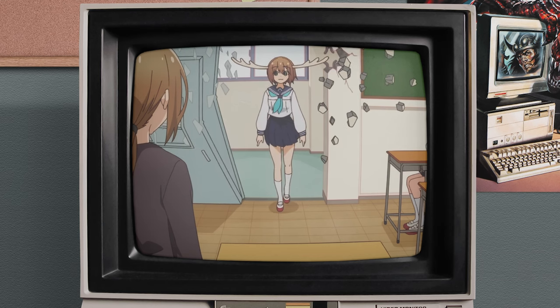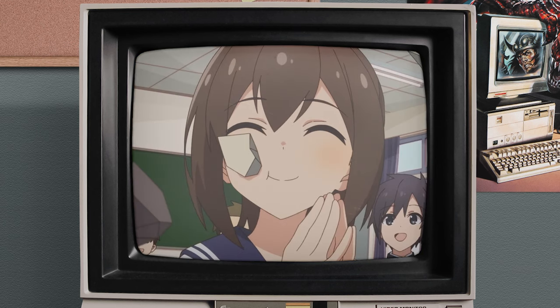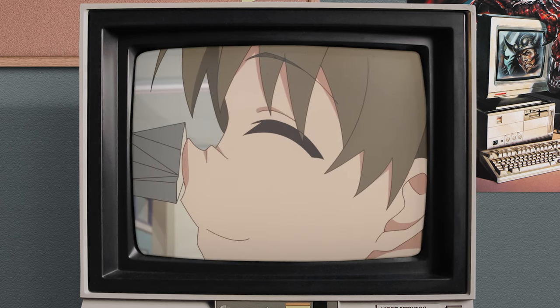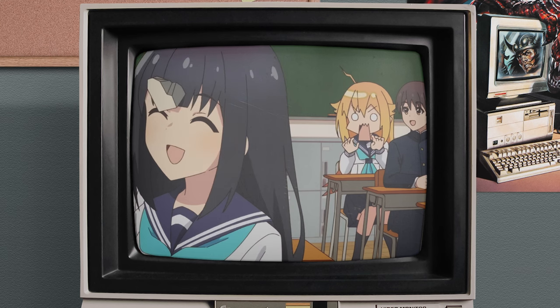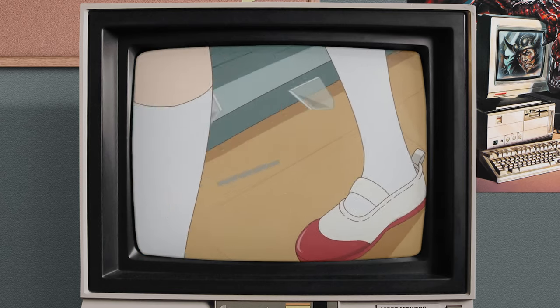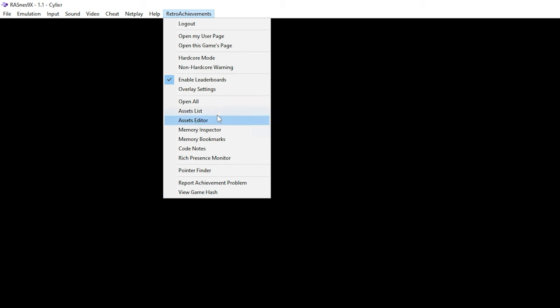And for the last one, SNES9X. Some standalone emulators such as SNES9X aren't supported by default, so to bring support, the Retro Achievements team has made a special version with Retro Achievements support. You can either download their special fork, or just use RetroArch, which you can use for all the supported emulators unless said otherwise on the site. First click Retro Achievements, log in, type your password, all that good stuff. Then you can go back, click your options, and you are done.